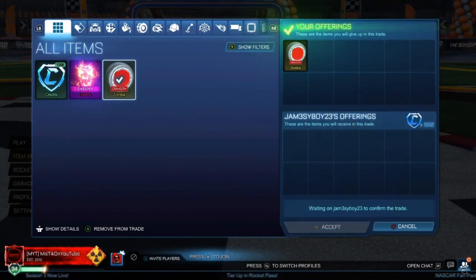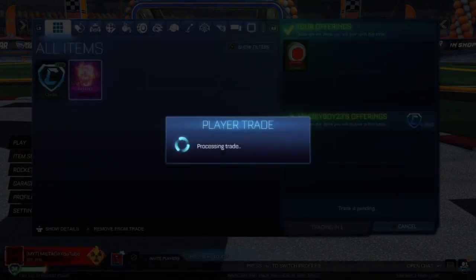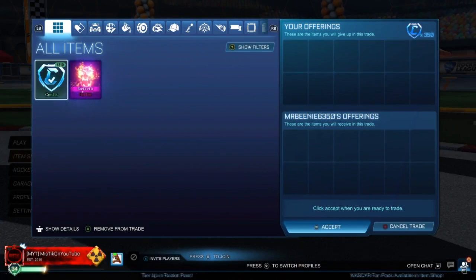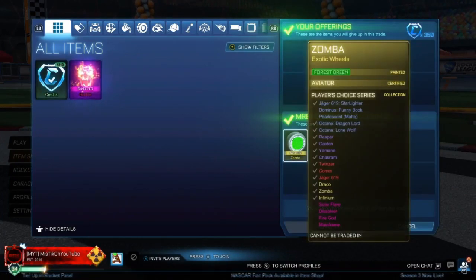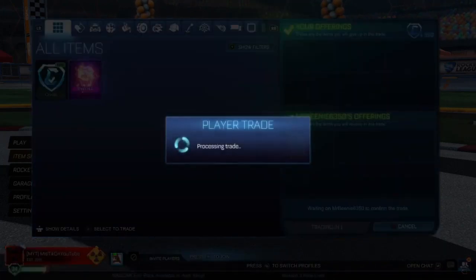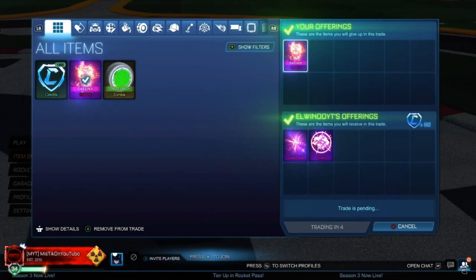We're making credits profit. The White Fennec right now is $7,000 to $7,800, so we're getting there. We're only on the third episode though — I think this series will take about 10 episodes maybe. If you're wondering where I'm finding these trades, it is on Looking for Group, Rocket League Garage, and Rocket League Trading Post.